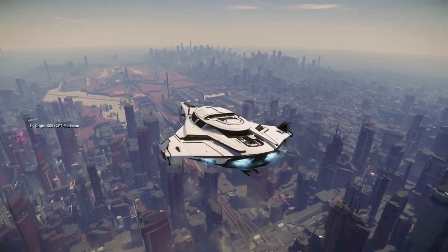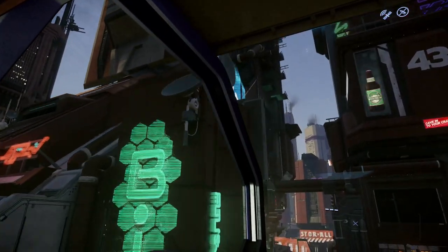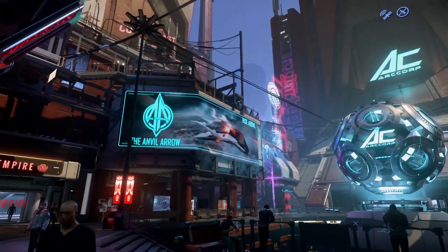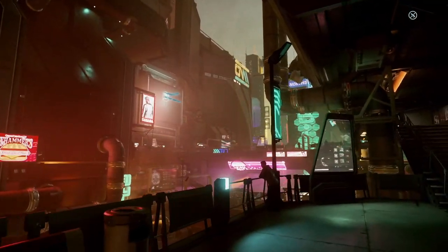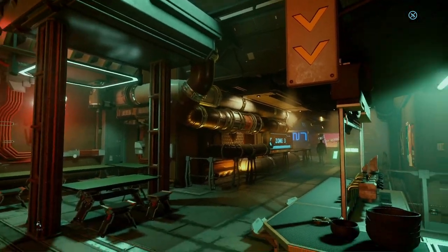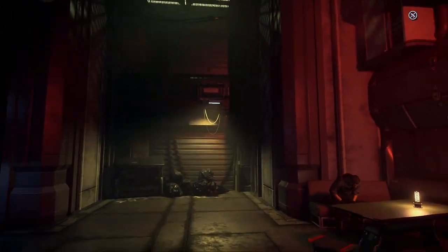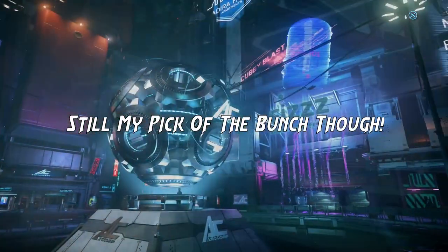Area 18 is my favorite city and what I'm going to select for this character. It's on ArcCorp — a planet covered entirely in city with no greenery. Area 18 itself is a futuristic metropolis type of deal, really centralized and easy to get around. It's easy to get to the spaceport, easy to get in and out of it. Although it's not quite as close to Crusader and Hurston as those two are to each other, it's not that much further away.